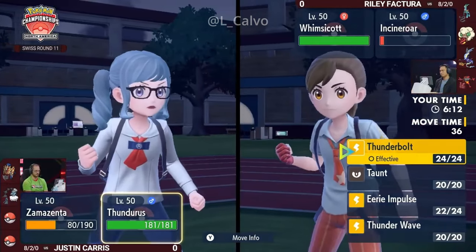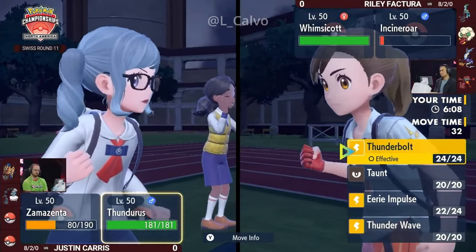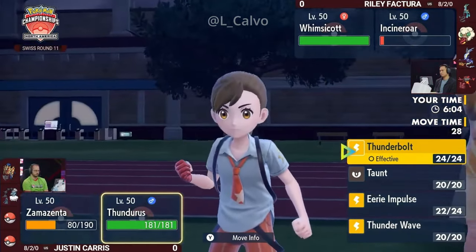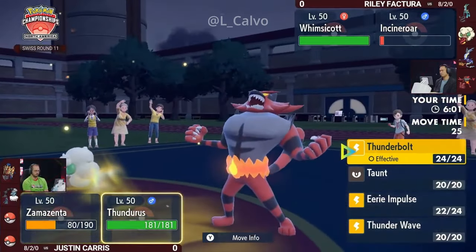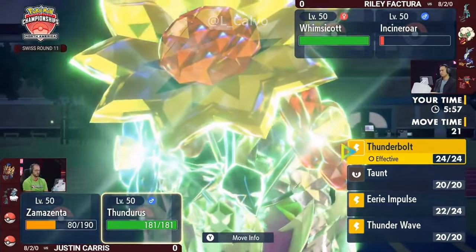Thankfully, the Thunderous is holding the Covert Cloak item, so it cannot be flinched. You have the option to finish it off with a Thunderbolt. Your Zamazenta should be able to survive one Moon Blast from Whimsicott — it's still a pretty bulky Pokémon, neutral even after Terastallization. And Heavy Slam is a pretty big threat into Whimsicott as well.